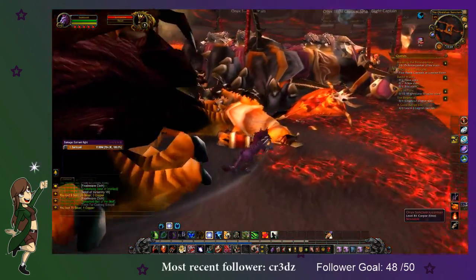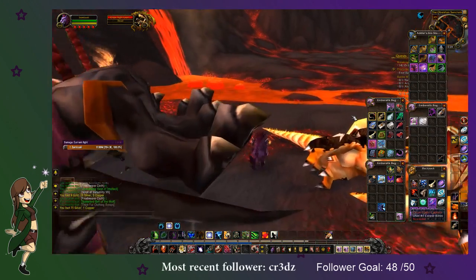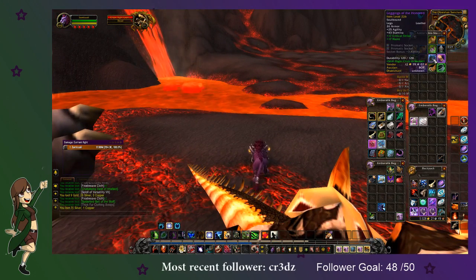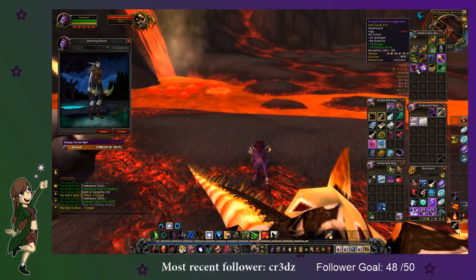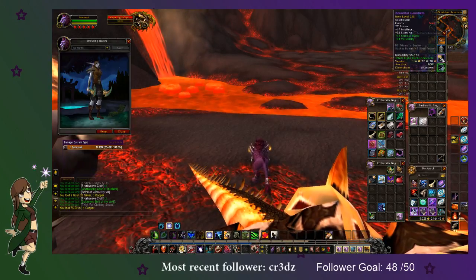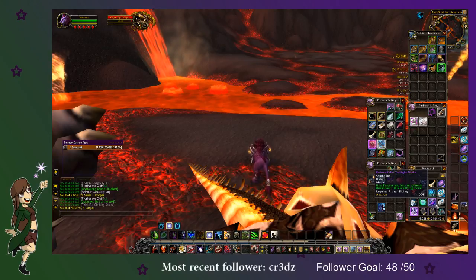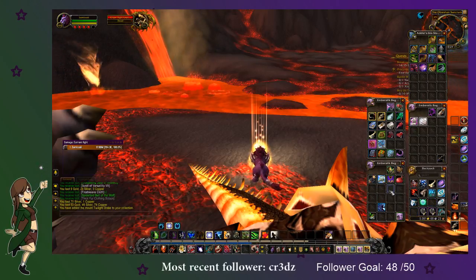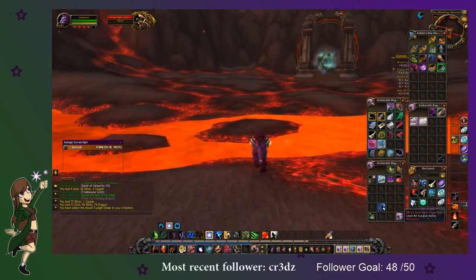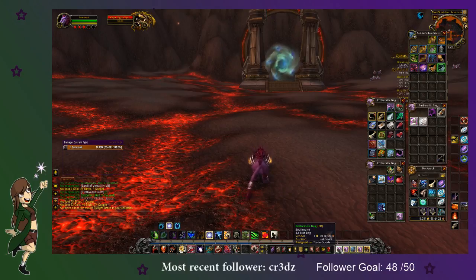Did we get it? Do we have to do it on heroic? Trinkets and stuff — we did, we got it! Yes! Oh we got some gold too, awesome! Okay we can leave now. Oh, and a dragonhide bag!